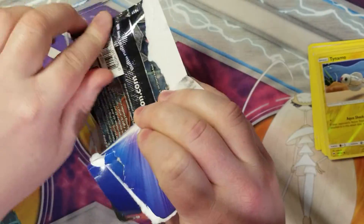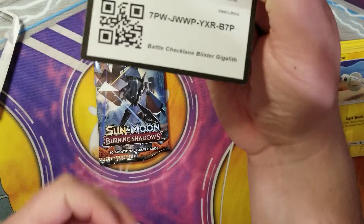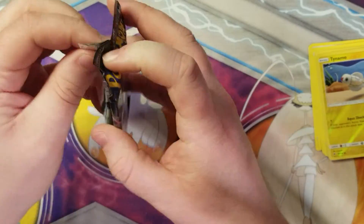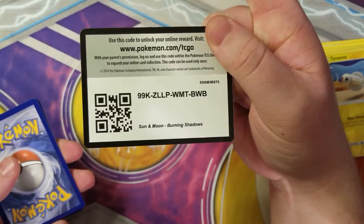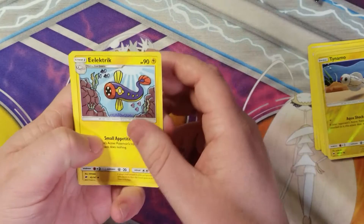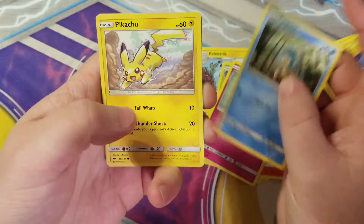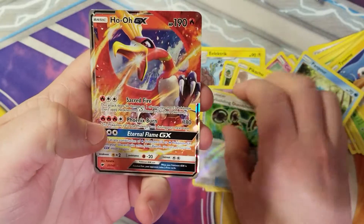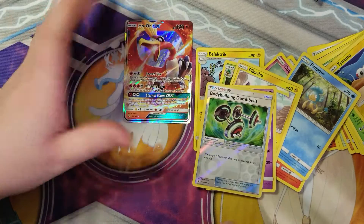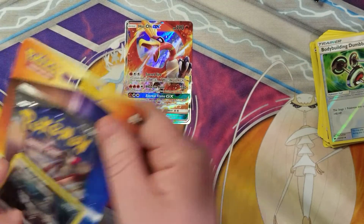It's okay, still early. Macrosan pack art, Victini coin. Let's go — I see something sparkly back there. Electric, Simi Sage — oh I'm not even in the camera, sorry. Noctowl, Pansear, Cutiefly, Panpour, Pikachu, Croagunk, Bodybuilding Dumbbells, and oh — Ho-O GX! Not a bad ultra rare. Pack two and we already pull an ultra rare — I say we're doing good.